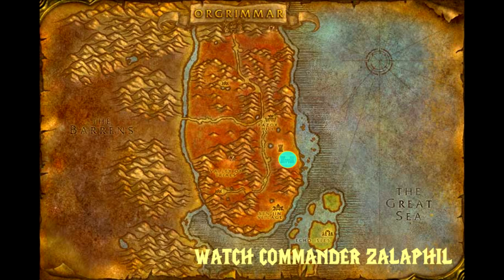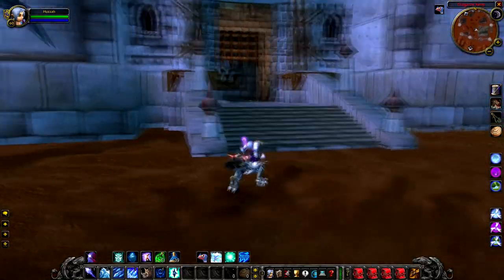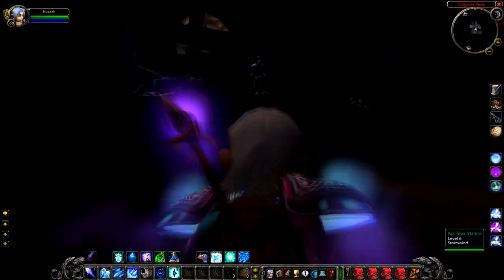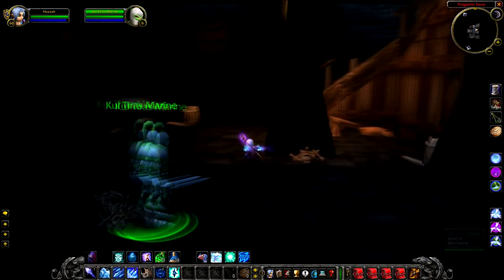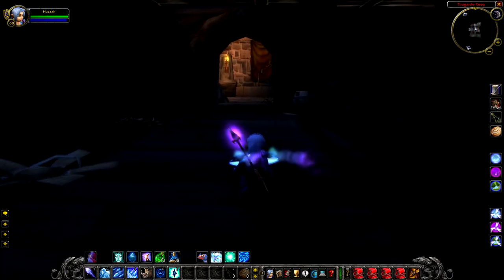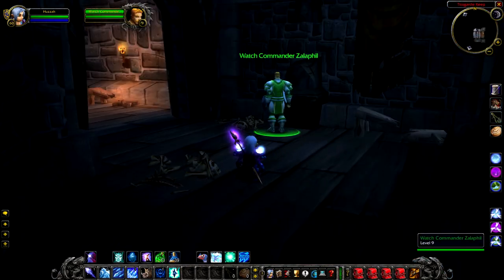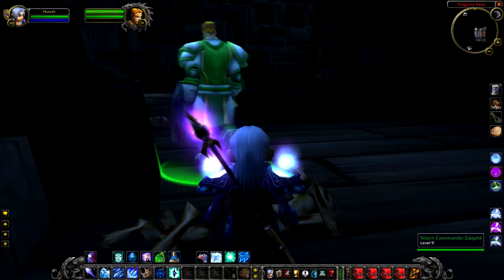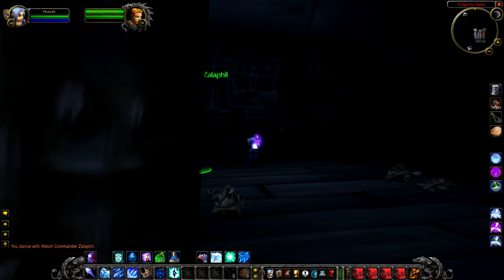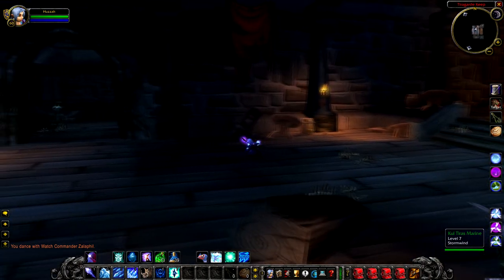Next up we've got Watch Commander Zalafil, a level 9 rare inside of Tir's Hand Keep. Fun fact: if you go here as Alliance, Watch Commander Zalafil will actually be friendly towards you — this is the same for all NPCs in Tir's Hand Keep toward the Alliance. As for what he drops, it's more of the same — an increased chance to drop greens. He does have a shield bash, so if you're a spellcaster he can interrupt. He's a pretty easy fight, but he's likely already been killed as this area is really popular and directly on the way to a quest mob.